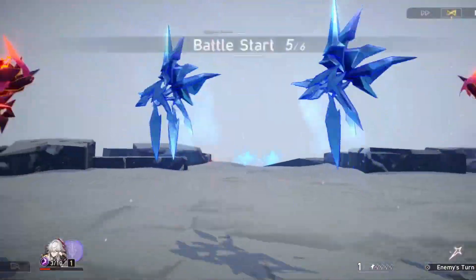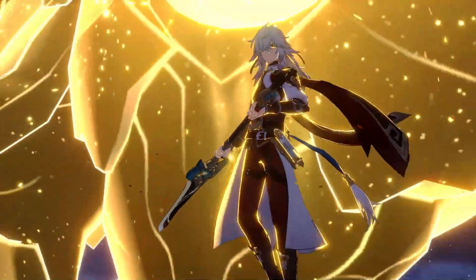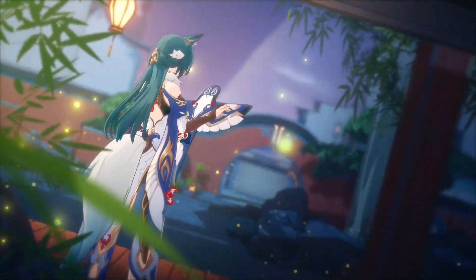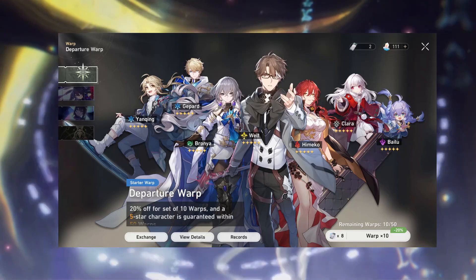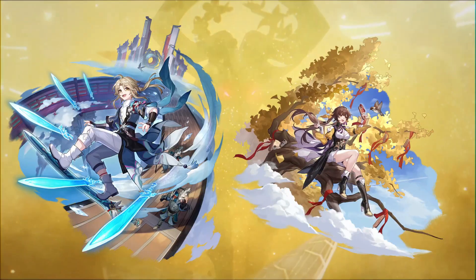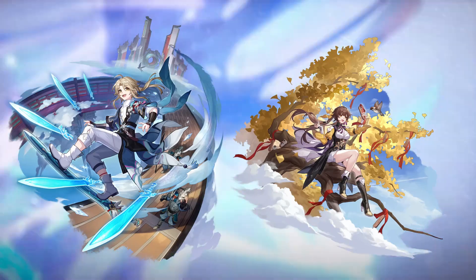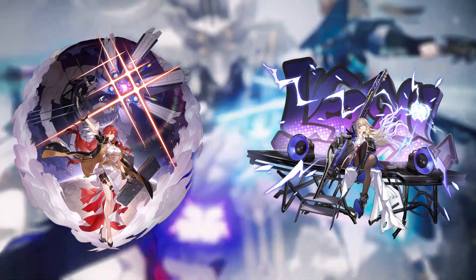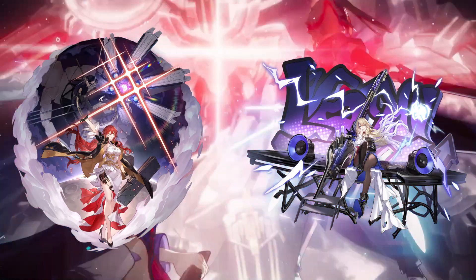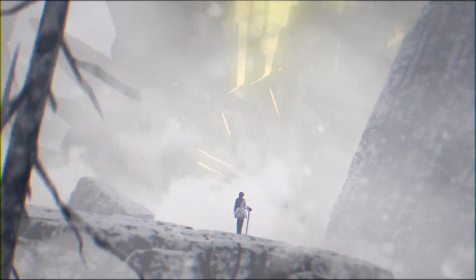Now after showing you what each character can do, it's time to help you pick one. The first step depends on the first 5-star character you get from the guarantee wishing event, or even some of the 4-stars. For example, if you got Yan Chin or Su Chang, then there is no need to get Zilla, because both of them are almost on par with Zilla's single target damage. And if you got Hemiko or even Serval, then there is really no need to get Gen 1 — though remember that Gen 1 is still way better than either of those two in terms of AoE damage.